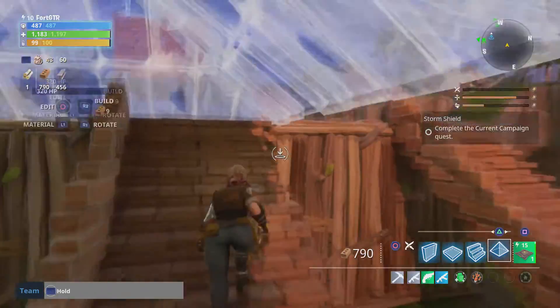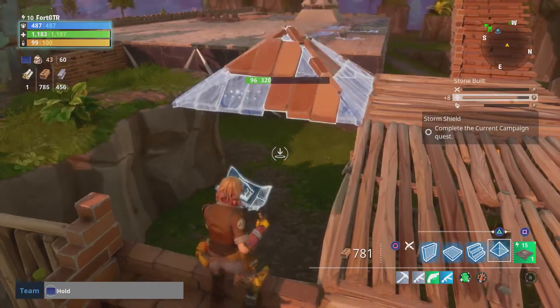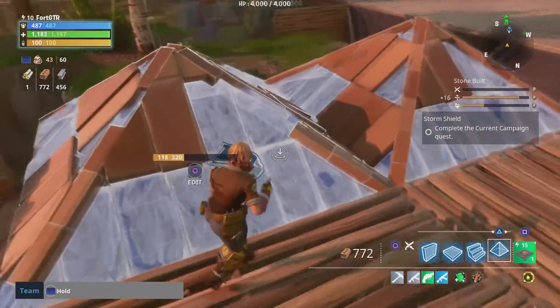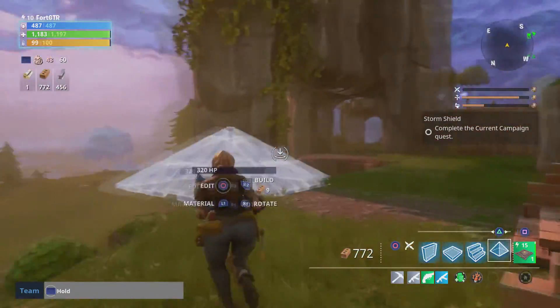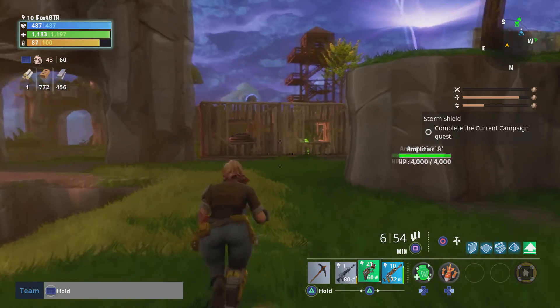Then we have those beautiful pyramids, which are not used for much — they can be used for a ceiling. You can shape them into some other things, which I'll show you in my in-depth video. But basically they're just ceilings and they kind of look cool, that's about it.